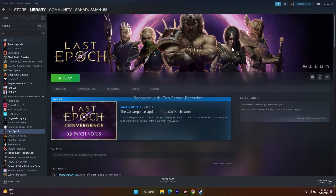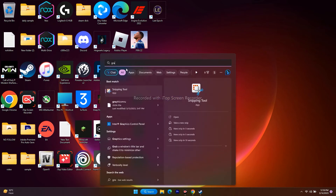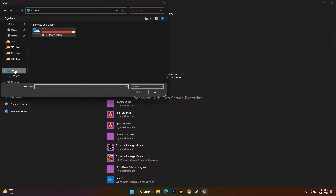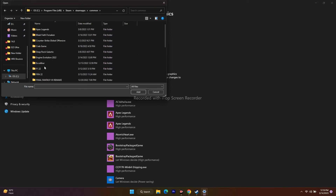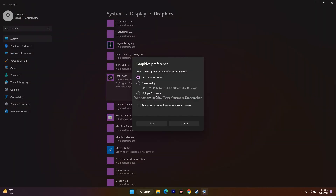The next step is to run the game on the dedicated graphics card. Go to the search bar and search for Graphics Settings. Open it — you can see I've already added games like Apex Legends here. Click Browse, navigate to This PC > Local Disk C > Program Files (x86) > Steam > SteamApps > Common > Lost Epoch, and add the game. Then click Options and change from Let Windows Decide to High Performance. Save it and try to play the game.